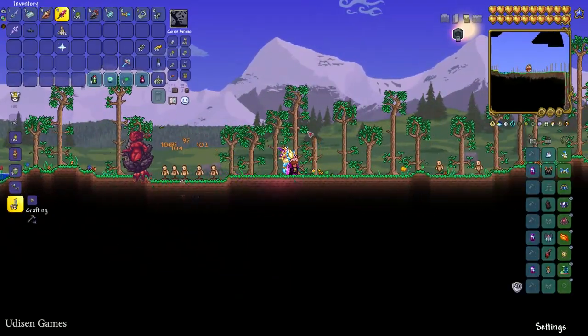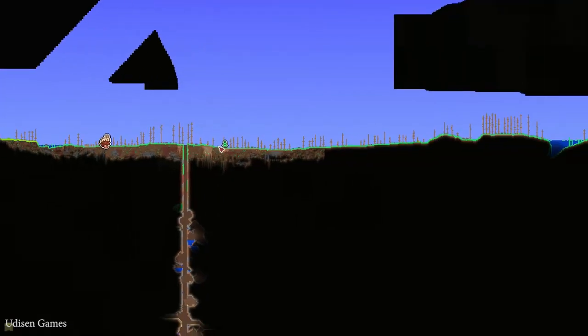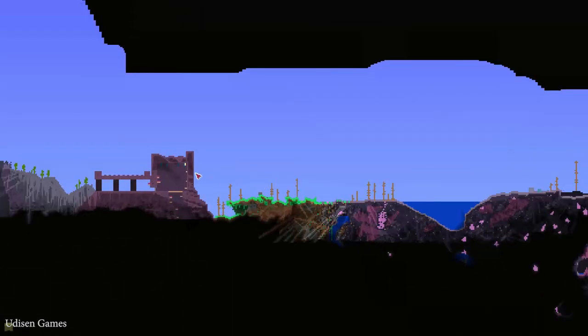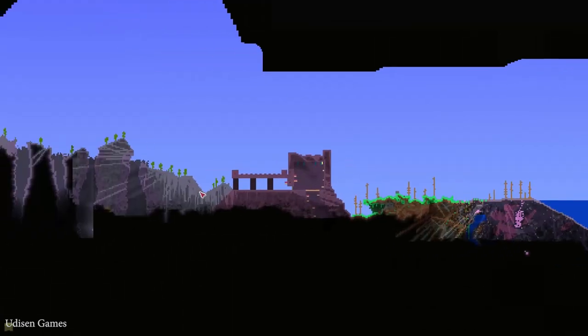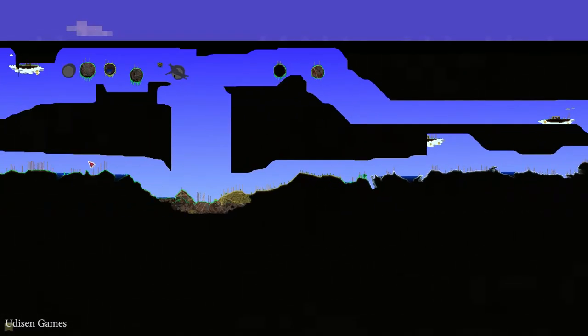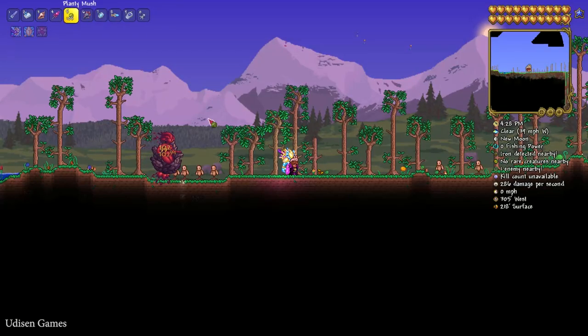After that, pay attention to this place — it is the spawn point. Now pay attention and explore the map, and find the dungeon structure which looks like this. After that, pay attention to where this dungeon structure is: on the right side or on the left side if you talk about the spawn point.